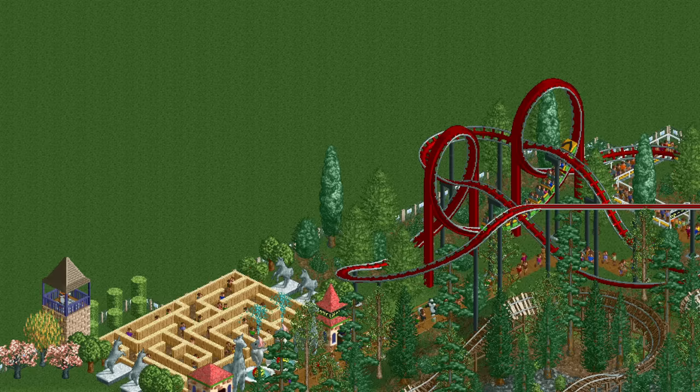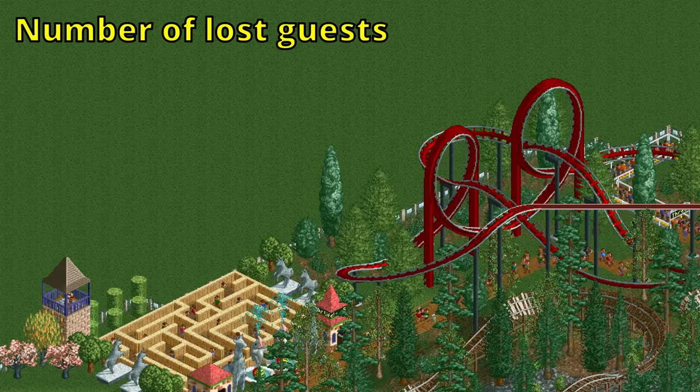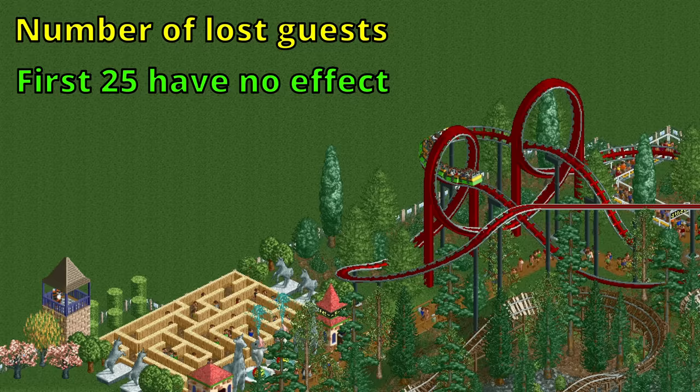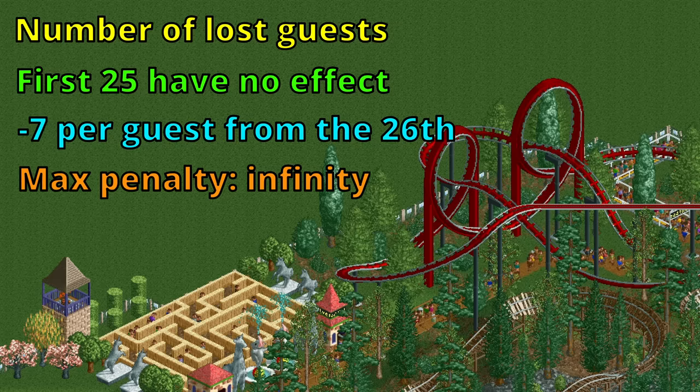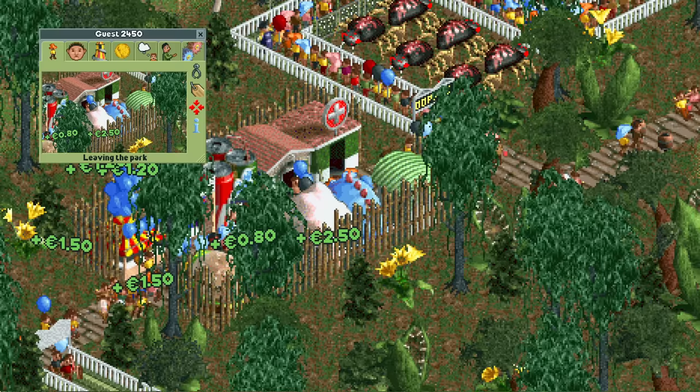And now we're at the big one — the killer of park ratings, the one that makes you lose scenarios: lost guests. The first 25 lost guests in your park don't have any effect, but starting from the 26th they each subtract 7 from your park rating, and this has no limit. 100 lost guests will subtract 700, and 1,000 lost guests will subtract 7,000 park rating.